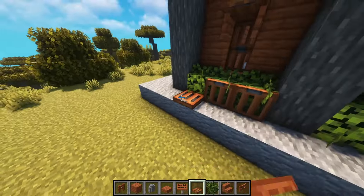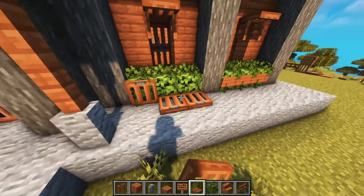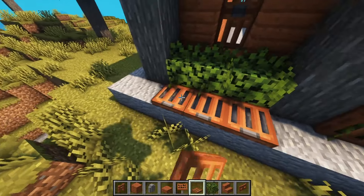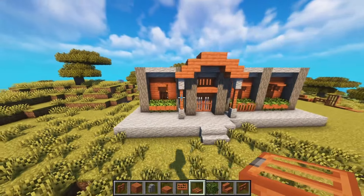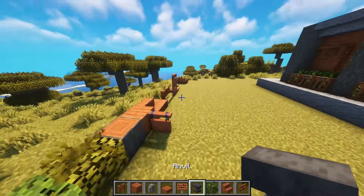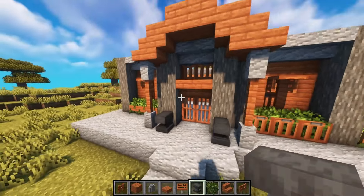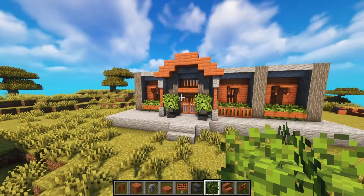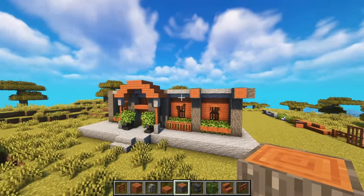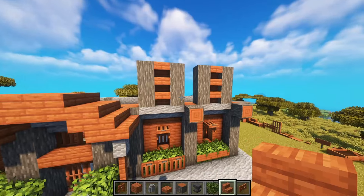Now we gotta think about the second level. We could use trapdoors instead of signs if we want — that might look good as well. I think I like when it's a little bit different. I want to pick an anvil and we can place it here as a flower pot — that looks cool! What if we have beams coming out here, maybe on that side only?